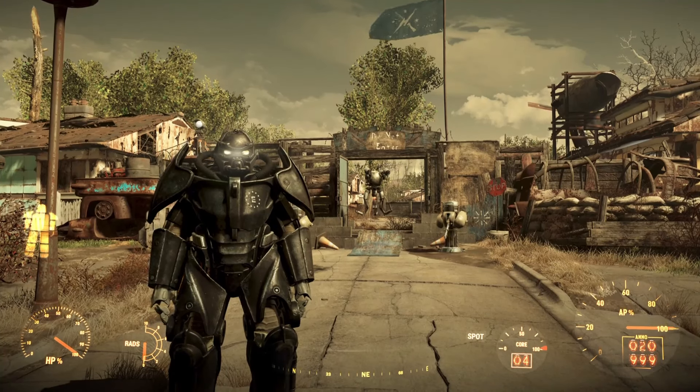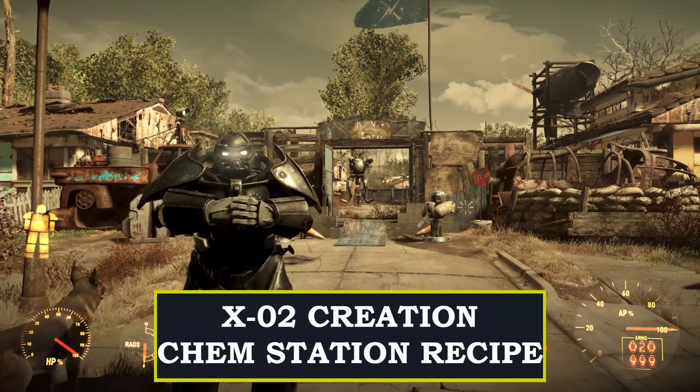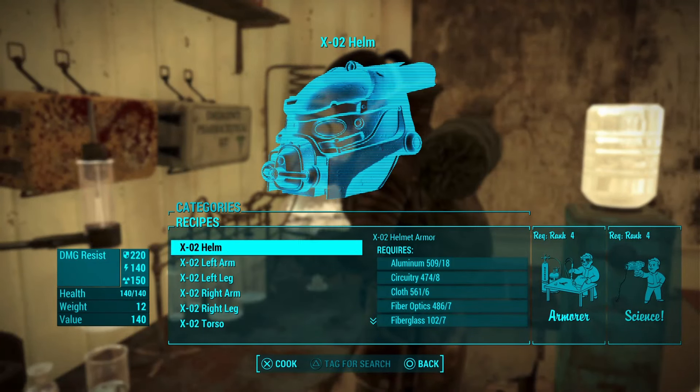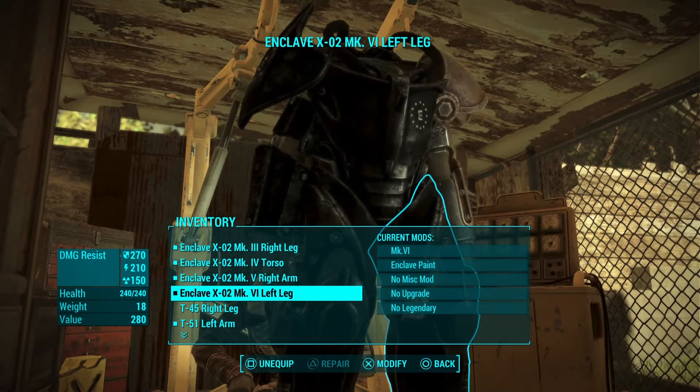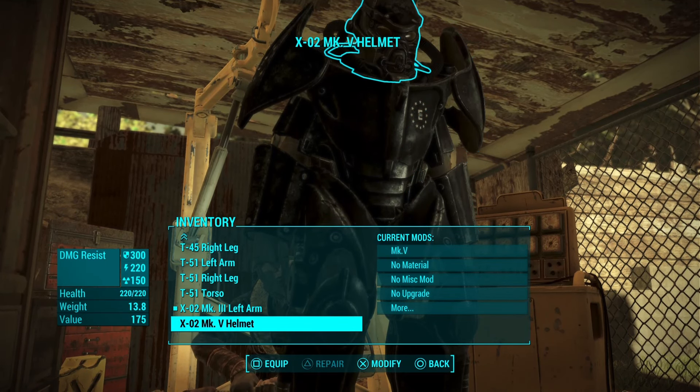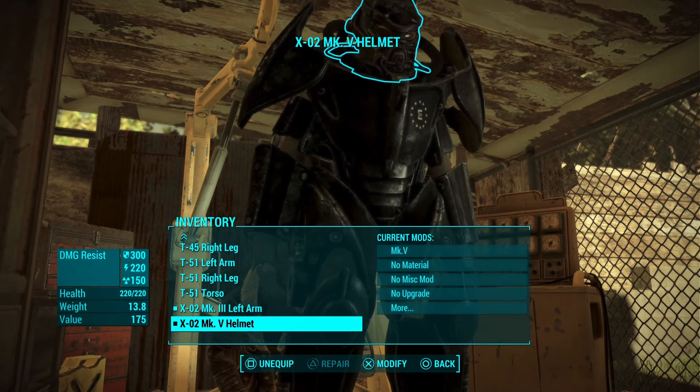Next up we have XL2 Creation Cam Station Recipe. This one allows you to create the XL2 power armor on the chemistry workbench. This is an amazing power armor and another item that was added with the next gen update, so download this mod and you'll be able to craft this amazing power armor.